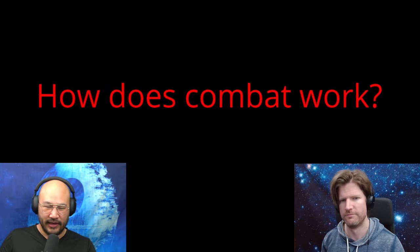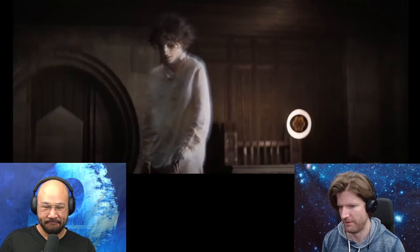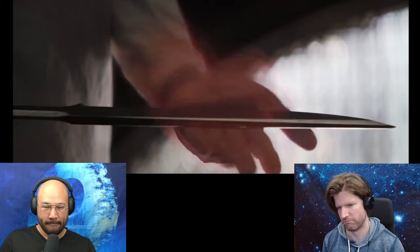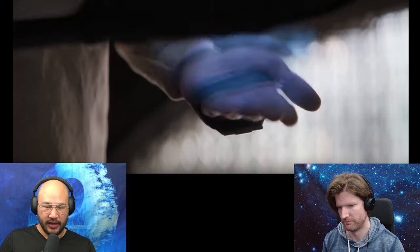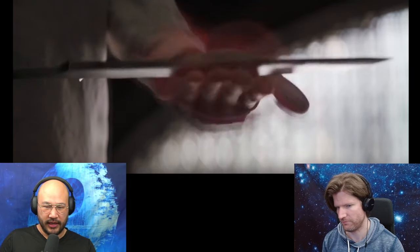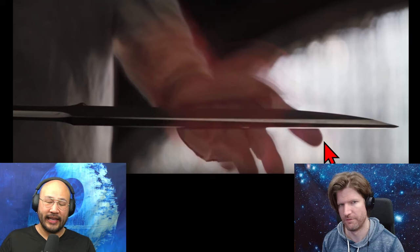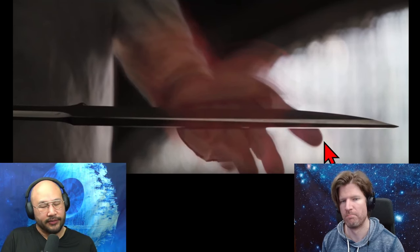We're inside the castle and we see Gurney Halleck teaching Paul how to fight. So the shield: if you swing your blade quickly it bounces back blue, and if you go in slowly it comes through red and you can actually attack someone. So if you have something fast it bounces off — super cool. The guns don't work.